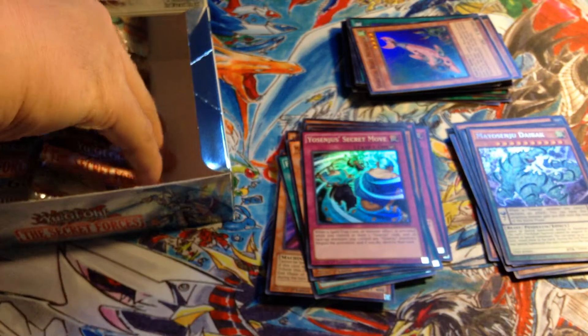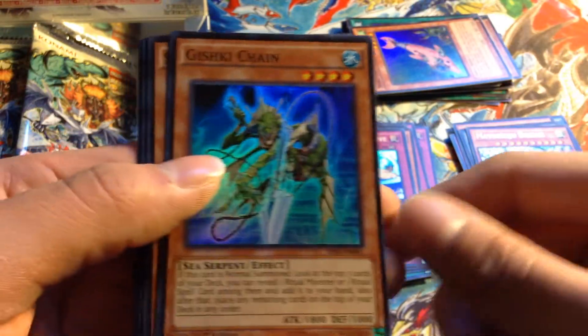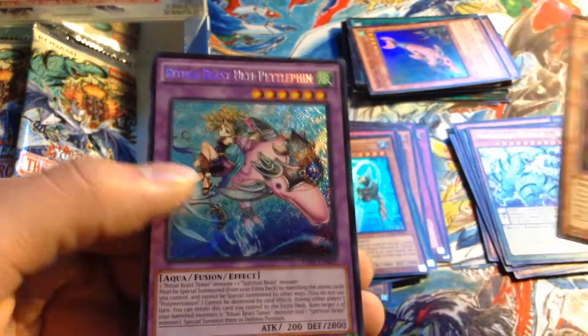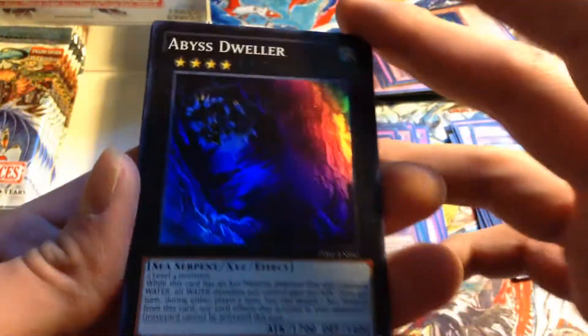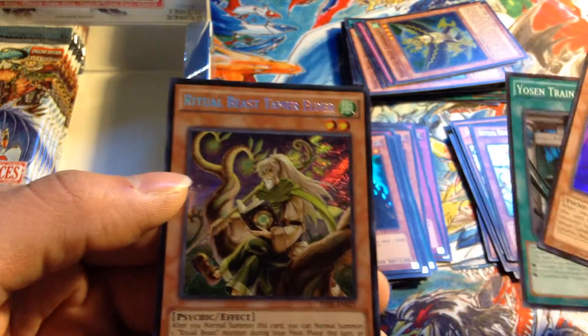I don't think Yosenjus even have — I think they're missing a few cards that Crossover Souls has, so the deck's not really at its best point right now. Gishki Chain — not too bad. Ritual Beast Cannahawk, Aquamirror Cycle, Exa Enforcer of the Nekroz, and Ritual Beast Ulti-Pettlephin. Last pack on the right side — I got Ritual Beast Dweller, that's the first one. Pretty nice. Armageddon Knight, Yosenju's Training Grounds, and Ritual Beast Tamer Elder.